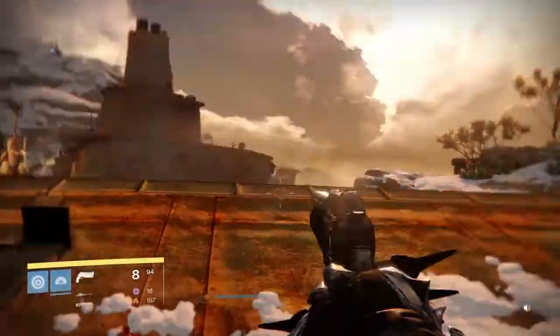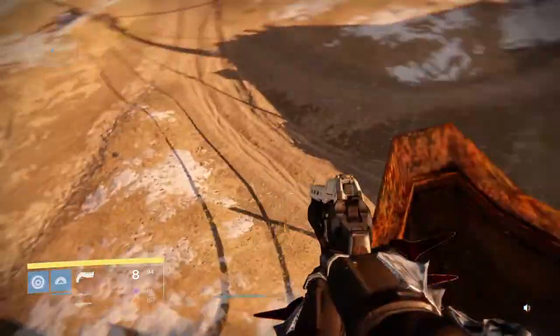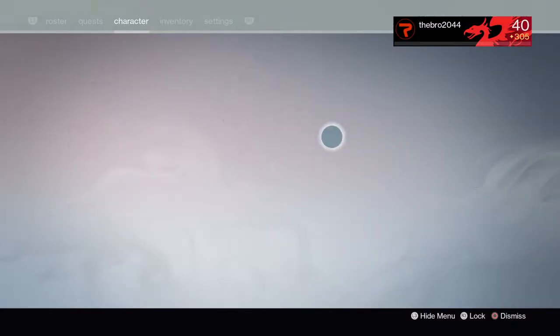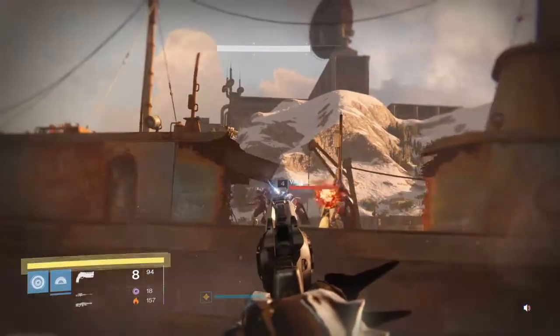What's up guys, it's Mionner here and I'm going to be showing you a little trick for the First Curse. You're going to need something that automatically reloads this gun. I'm using Sealed Ahamkara Grasps on the Hunter, because the passive perk is that doing melee damage will have the chance to automatically reload the gun.